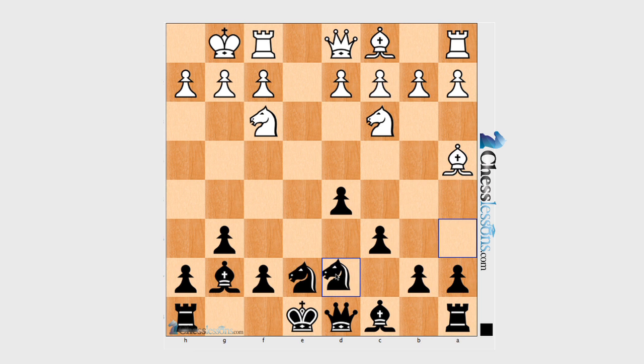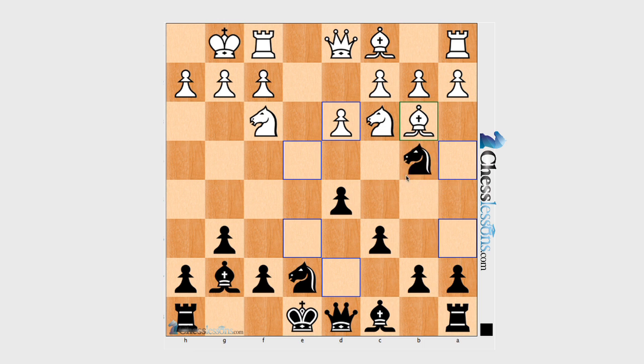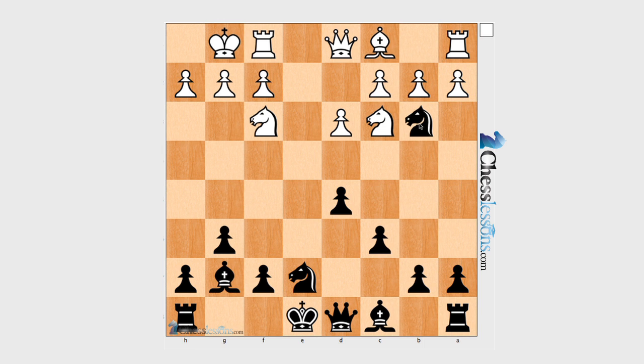Bishop a4, d4, now knight d7. In closed positions you don't have to castle right away; sometimes you can conveniently delay your castle. So that's why I play knight d7 — I'm hunting this bishop. Maybe he should have played d4 instead of d3; he played d3. Now after knight c5, bishop b3, d3, I have something tangible, something concrete: the bishop pair, which is a very good advantage, especially in the endgame.